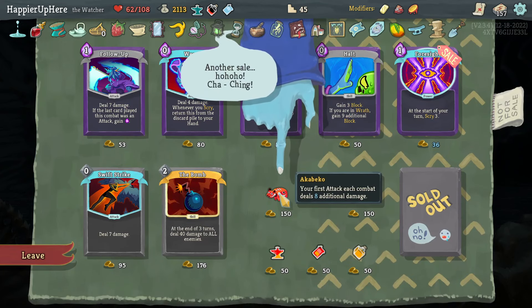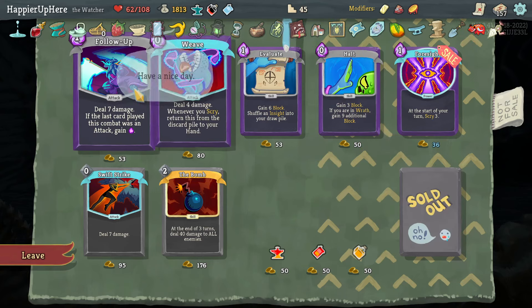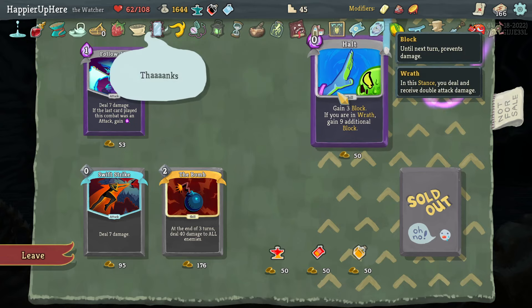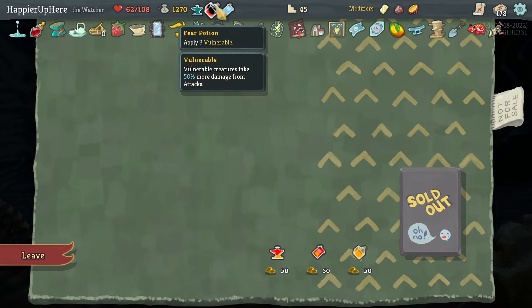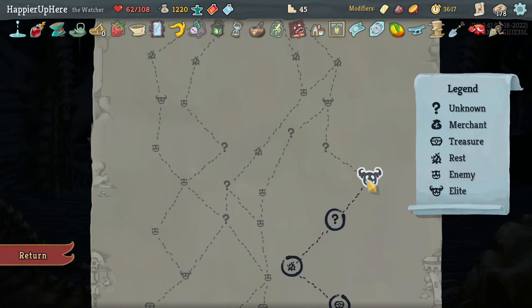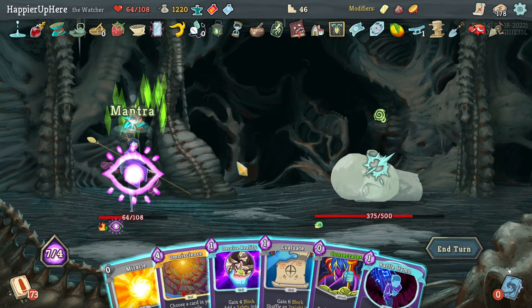I can get a Collect bonus on these even though I don't have them - might as well grab them in case I get a Collect bonus. I don't think I need any of the potions. Maybe the Attack Potion is better than the Fear Potion - let's grab that. Got the Giant Head - I should try to get Overkill here.